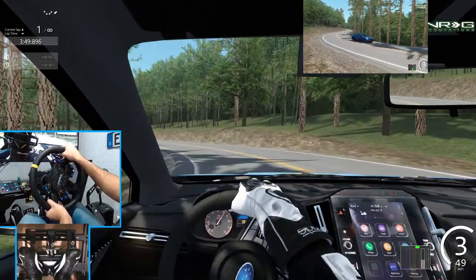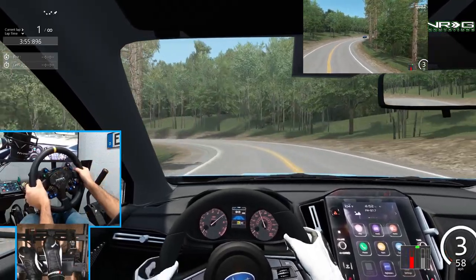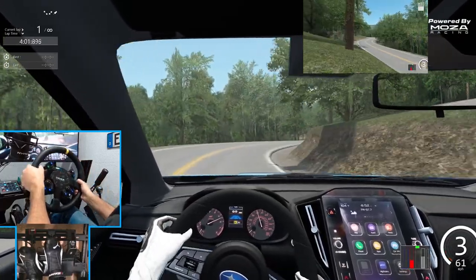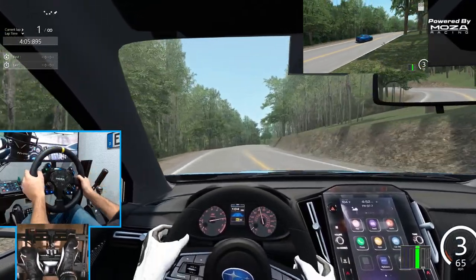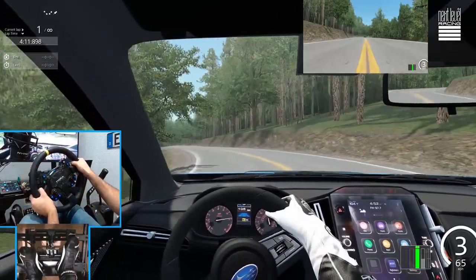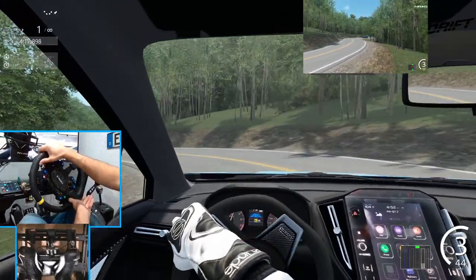It's 104 degrees on the outside and apparently on the list at 97.7, and it's 4:52 according to that giant tablet in the middle of this car. Compared to 6:36 with the GTR — there's no way we're going to beat a 6:36. If we beat a 6:36 with this WRX, I'm going to have to come back and redo.